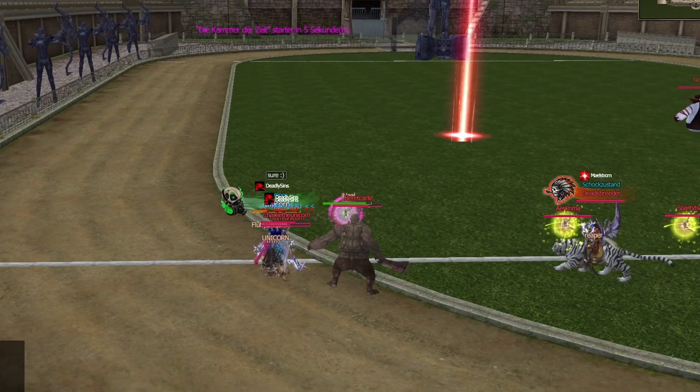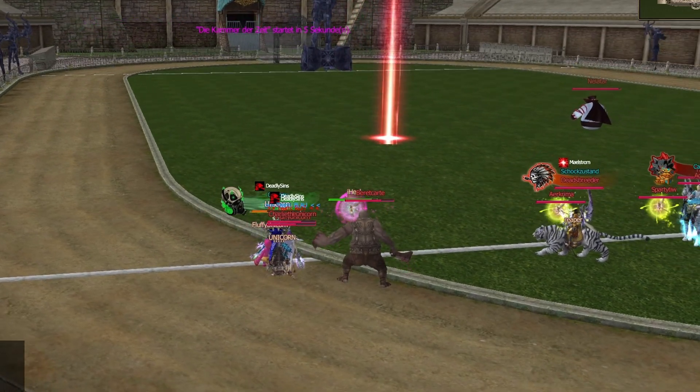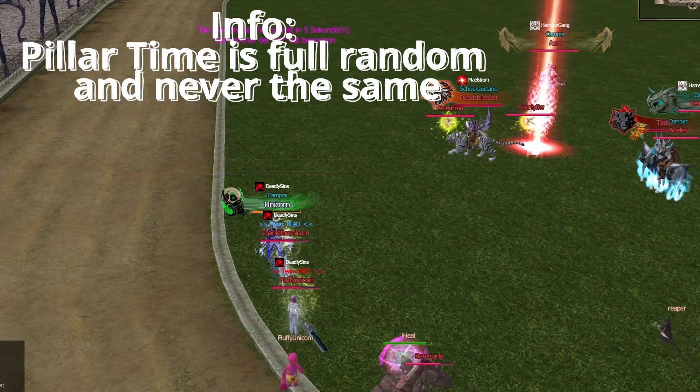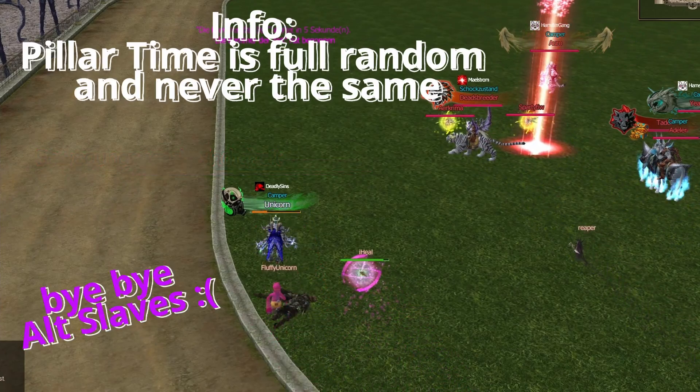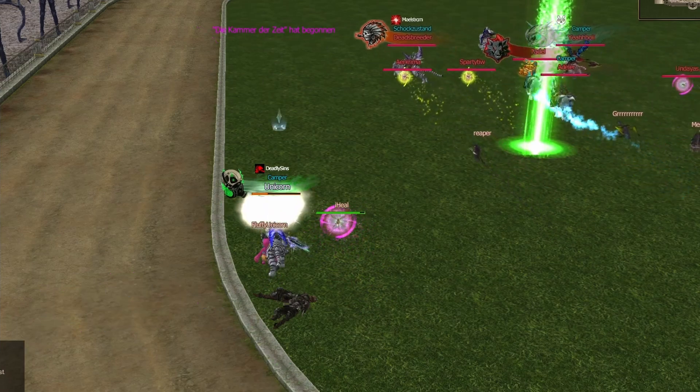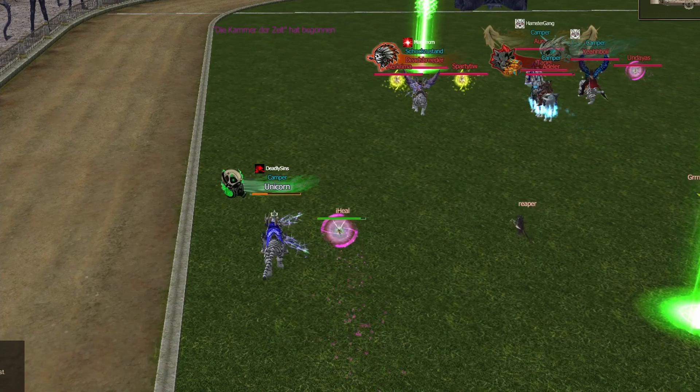The game Red Light Green Light works very simply. If the green light column is lit, you are allowed to run. If the light is red, you are not allowed to move. In case you are moving while the red light is shining, you will die and lose. The goal is to reach the other side within 5 minutes. Your reward is 25 coins per character.